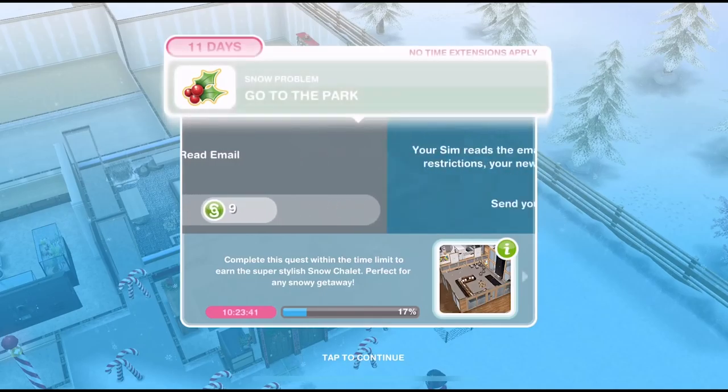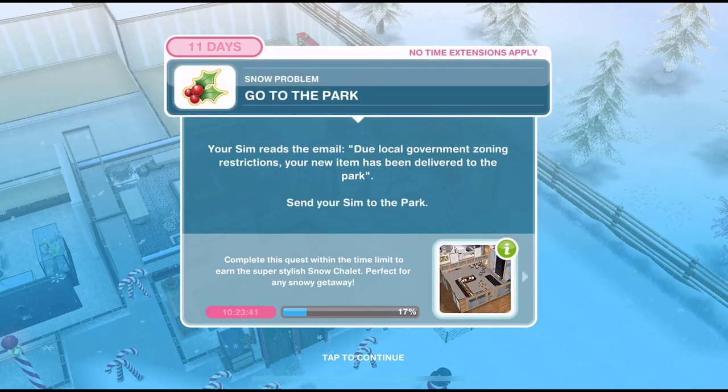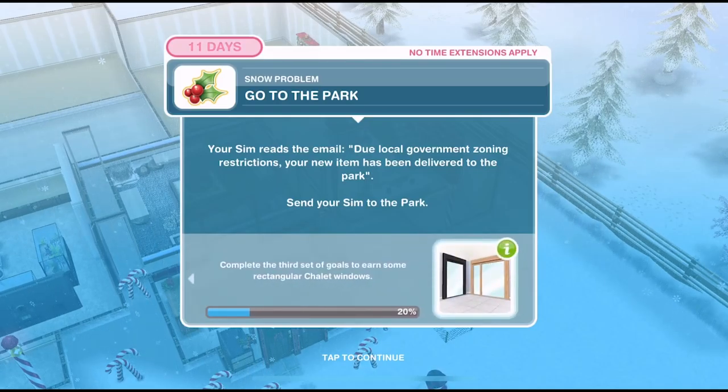Click on the computer — we need to read the Impulse Buy email for four minutes. We've finished reading the email, now we need to go to the park. Your sim reads the email: due to local government zoning restrictions, your new item has been delivered to the park. Send your sim to the park.